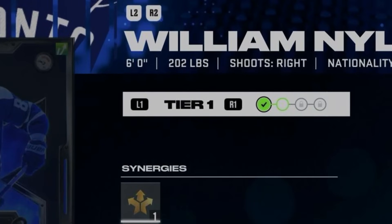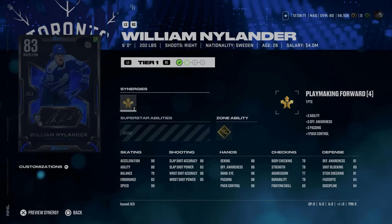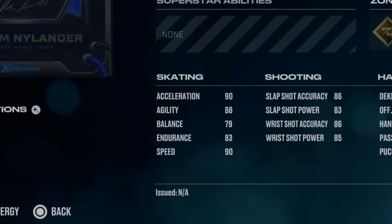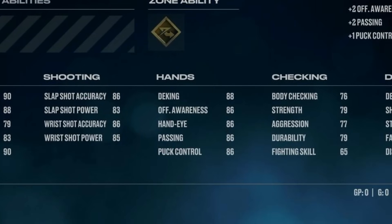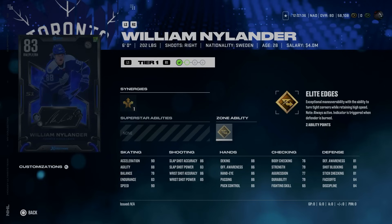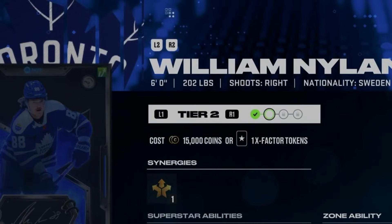Starting with the first four Captain X-Factor cards in Series 1: from the Toronto Maple Leafs, William Nylander at 6'2", 202 lbs, coming in at 83 overall. He's got 90 speed, 90 acceleration, and 88 agility. A good shot in the mid-80s, good hand stats with 88 deking. The real highlight is gold Elite Edges, which is one of the best abilities in the game. At launch, all you can do is get to Tier 2, which will require 15,000 coins or one X-Factor token. As more William Nylander cards come out, further tiers will unlock.